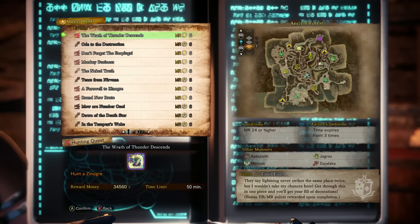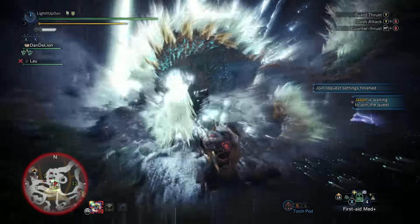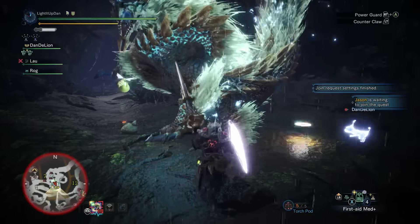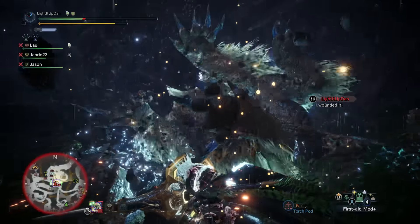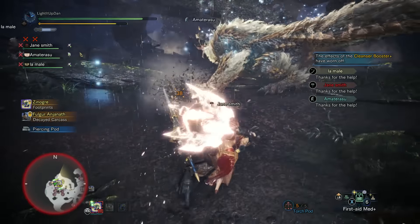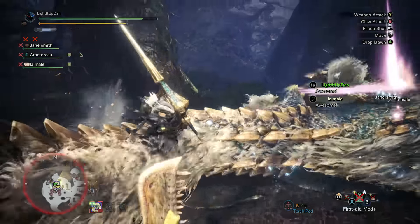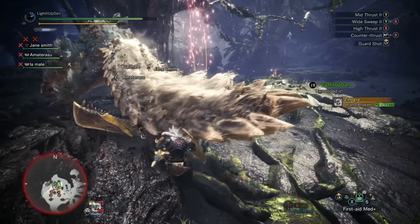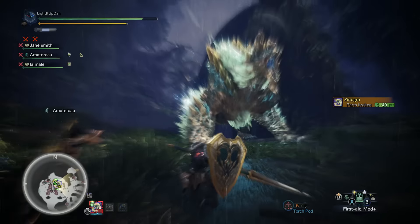Next up is a 6-star MR24 quest called 'The Wrath of the Thunder Descends' that pits you up against a tempered Zinogre. Doing this quest nets you two sealed fey stones and a bunch of carved fey stones. These are the highest rarity master-rank fey stones, giving you access to the strongest, rarest decorations in the game, including the four-slot decorations which you can only get from master-rank fey stones. Regular Zinogre is hard enough, but tempered Zinogre is something else. I like to make sure I've got 20-plus lightning resistance to make me invulnerable to lightning blight. As Zinogre attacks in quick succession, I like to bring the lance for this fight. As with all monsters in Iceborne, the fights are designed for you to utilise your clutch claw, so make sure you're wounding all the parts and sending Zinogre into the wall for some juicy wallbangs.